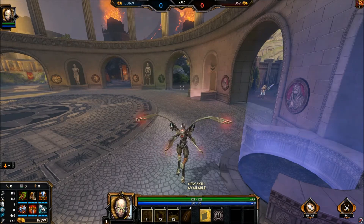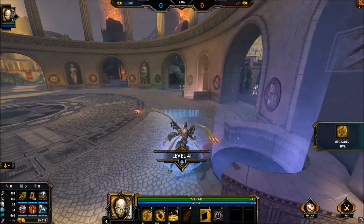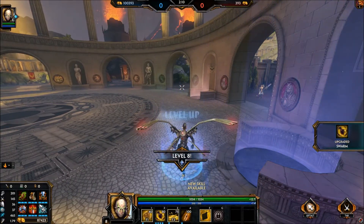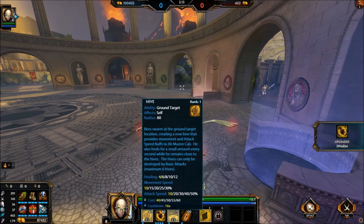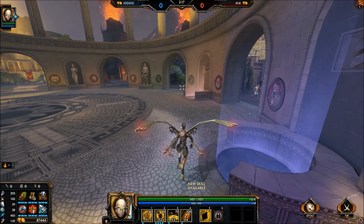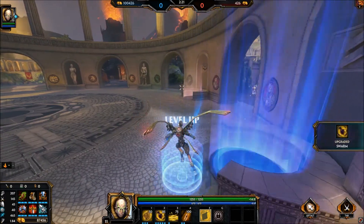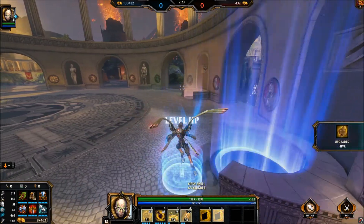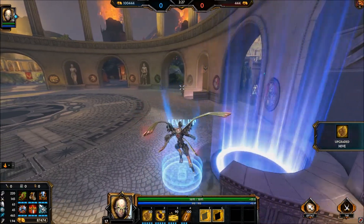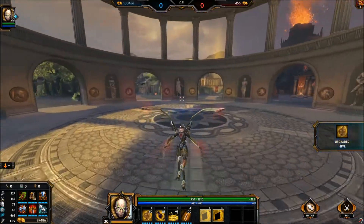Go through the level-up process: upgrade your 2 first, then your 1, and then your 3. After that, level up your 2 as quickly as possible. As soon as you hit level 8, do not use that point unless you absolutely want to throw it into your 1. Keep it until level 9 so you can use your ult and then your 2. After that, start leveling up your 1 ability. Come back and level up the 3 and the ult — just don't misclick.